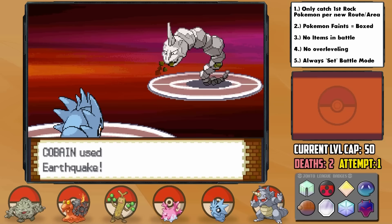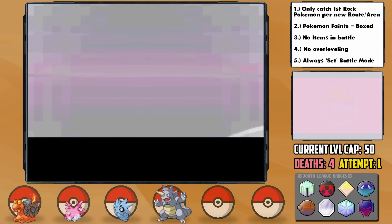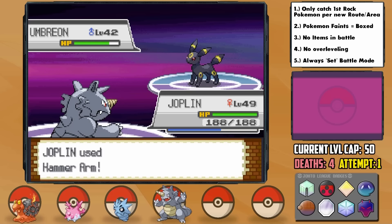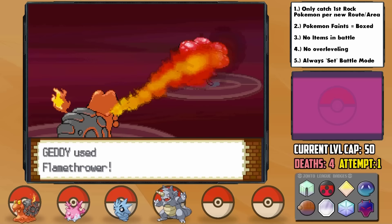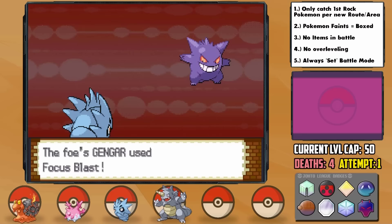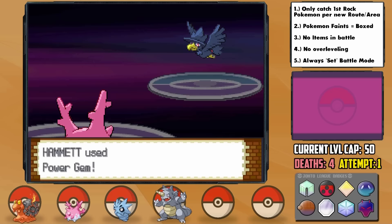That was a brutal battle with 2 losses, and with just 4 Pokemon left we move to the final Elite Four member, Karen. I attach the Black Belt on Joplin to boost Hammer Arm — the first barely doesn't KO Umbreon, she heals, the second brings her to a sliver, then she preemptively switches to Vileplume. Thankfully Getty has a great switch and takes it out with Flamethrower. Gengar comes out next with Focus Blast — I send in Cobain, she misses the first, hits the second, but we survive on just 5 HP and our berry activates before Crunch gets the KO. Houndoom falls to Hammet's Surf, Murkrow goes down to Power Gem, and Umbreon is taken out by Surf after a couple misses from Double Team.